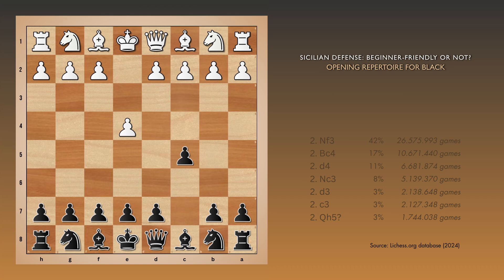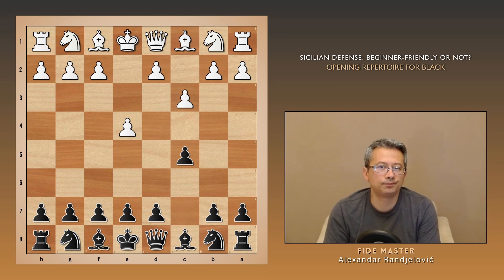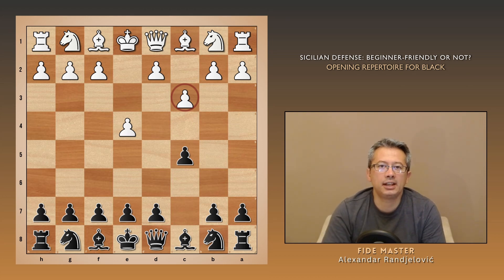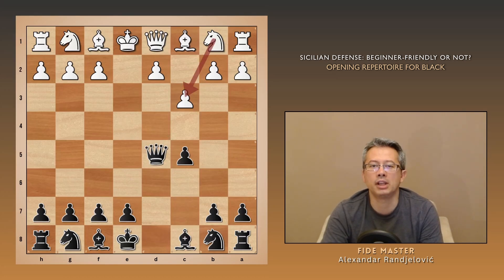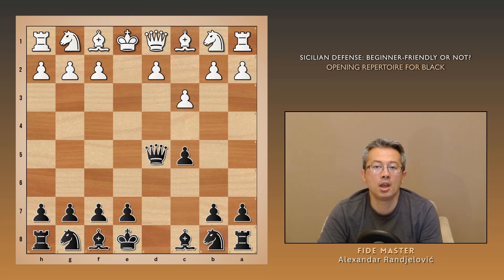Finally, we have a meaningful response: c3, aiming to counter the main idea of the Sicilian by establishing a strong center — something the c5 pawn alone cannot stop. However, this move comes with a small drawback. Take a close look at the pawn on c3 and notice that it's blocking the knight on b1 from developing to its natural square. This gives black the chance to strike in the center with d5, followed by centralizing the queen without being harassed. This shows there are exceptions to the rules, and you should never follow them blindly.